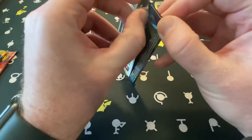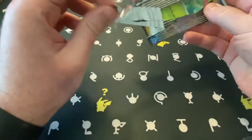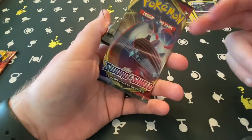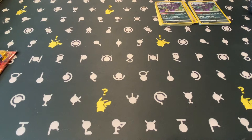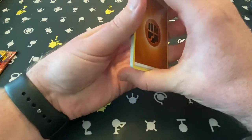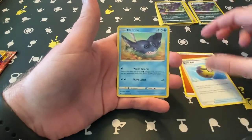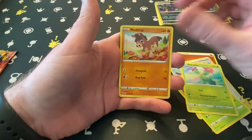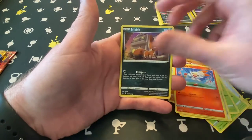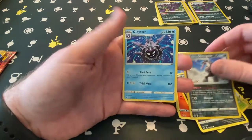Obviously some of our big ones in this set are Zacian and Zamazenta. I believe the Lapras V-MAX you see on the front of the pack there is also a big one. One, two, three, four. Mantine, Maractus, Mudbray, Ponyta, Scorbunny, Nickit — a Galarian Obstagoon reverse, and Cloyster.